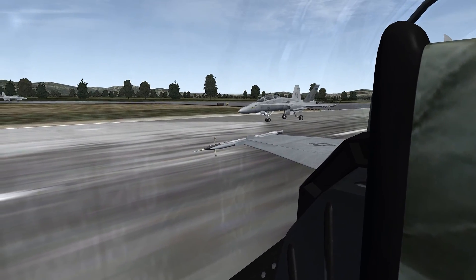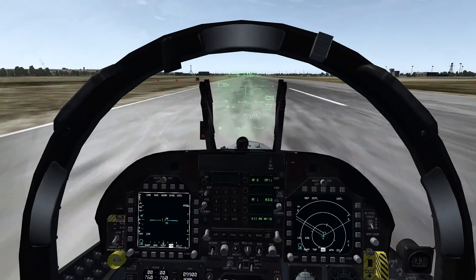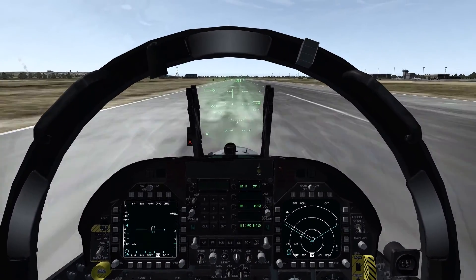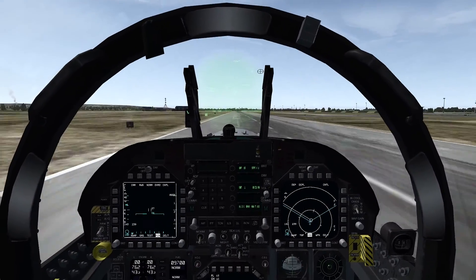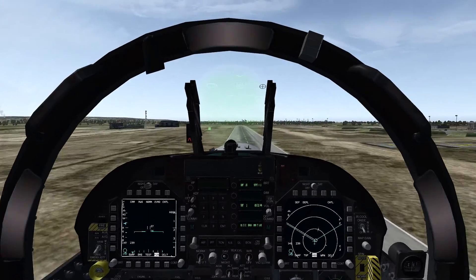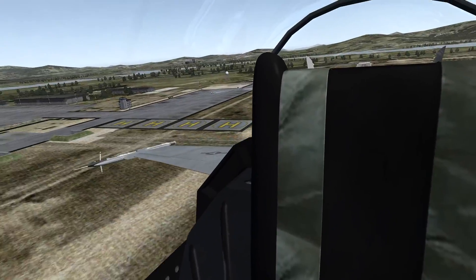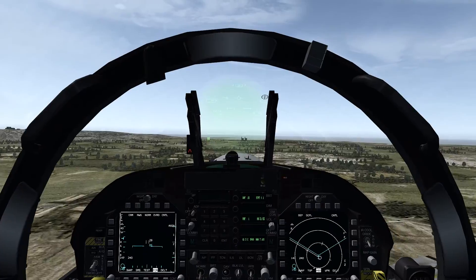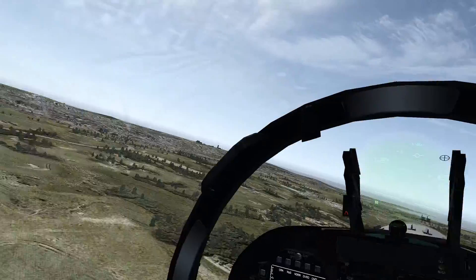Okay, burner in 3, 2, 1. Burner breaks. Start your pull at 120. Pull. And positive right gear. And out of burner in 3, 2, 1. Out of burner, over. Alright, we'll climb up to Angels 20, head direct to waypoint 2, left turn. 10 up the ladder.